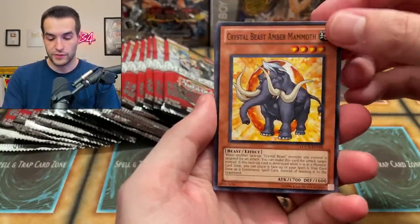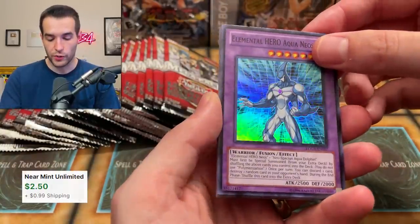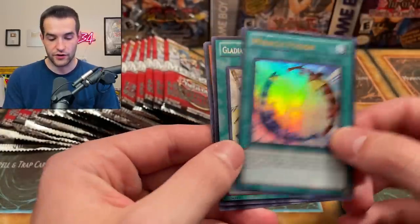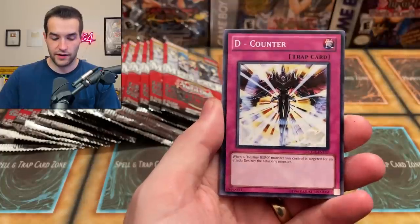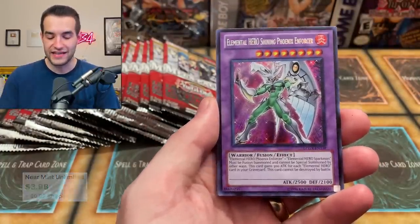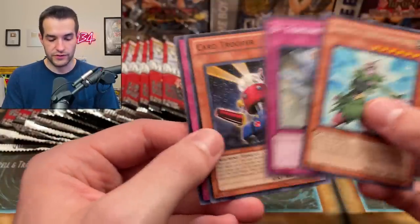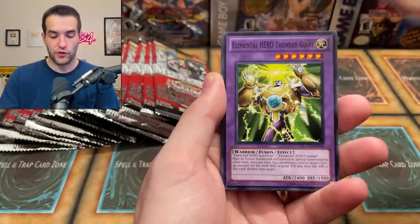Crystal Beast Amber Mammoth - some of this crystal beast stuff may have gone up because of all the new crystal beast support. Aqua Neos super rare, always looks really cool, and Sparkman alternate art - another nice one, probably worth a few bucks at least. Miracle Fusion - also another good Edison card - we are looking good. Proving Ground and the Six Samurai - second game board's definitely a little better. We got System Down, D Counter, Clear Vice Dragon, Elemental Hero Shining Phoenix Enforcer - adds value just because it's so awesome and classic - but Nomirage, this probably isn't worth too much because now there's a collector rare. Fusion Recovery, Oversoul, Six Samurai Uriza, Thunder Giant.